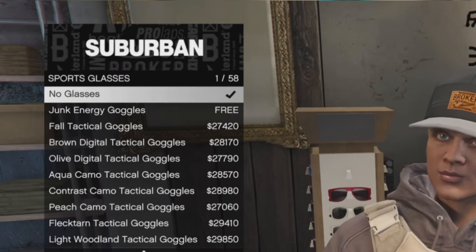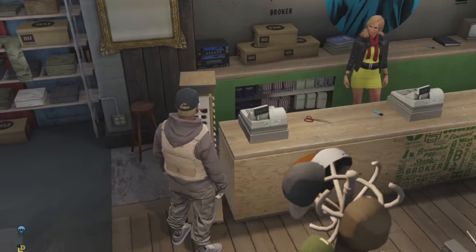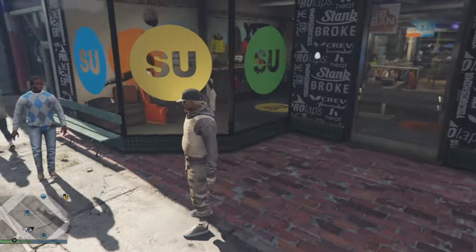Next, head over to the sunglasses display and click right on the d-pad. Go into sports glasses number 2, then select sports glasses number 23.